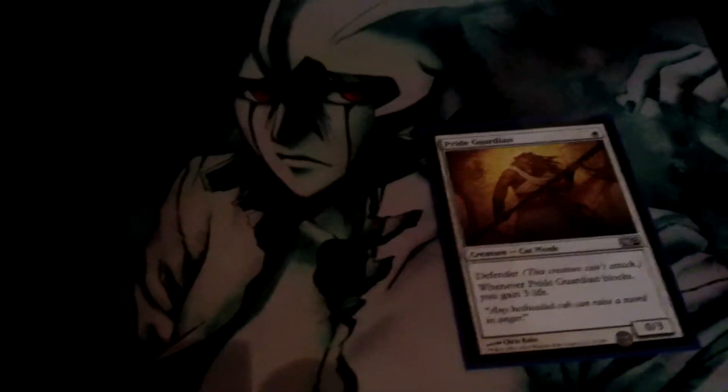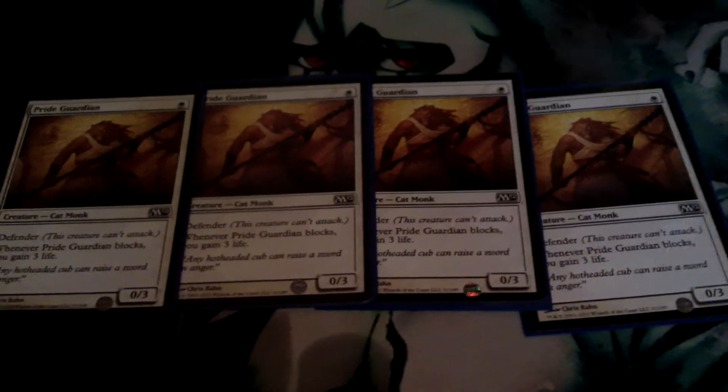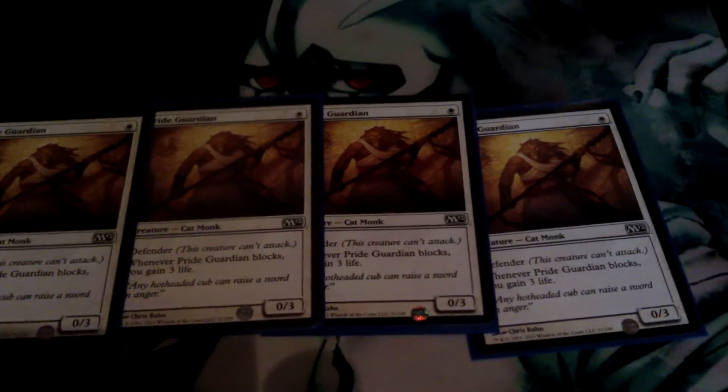And we've got Pride Guardian — again, one mana, four of those. Zero-three, defender. But whenever it blocks, you gain three life, which is pretty good for one mana.